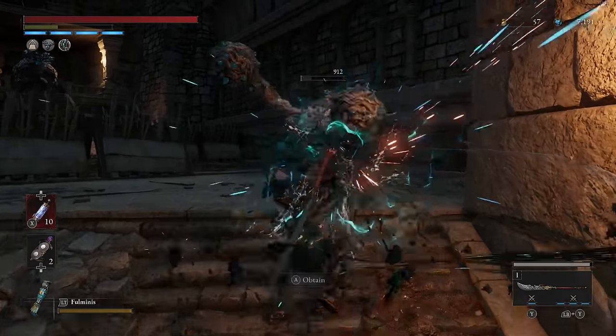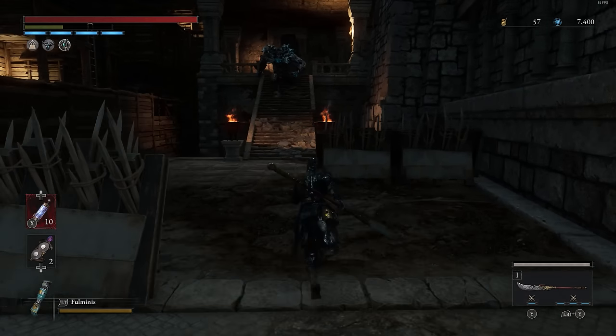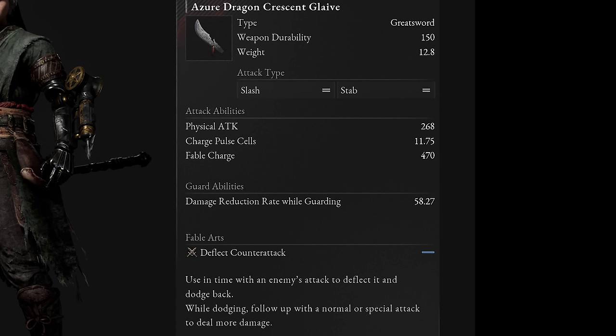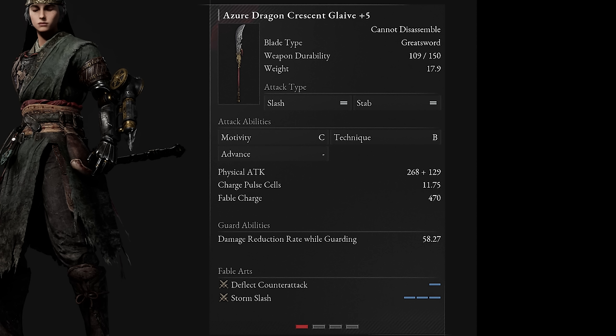You can't actually disassemble it, but not only does it look really cool — that design is amazing — but it also performs really well. Getting into the stats: this thing is a technique-based weapon. It does get a C scaling in Motivity as well, which is probably going to be better for later levels with a quality-based scaling. But at lower levels, just go with the Technique Crank and go all into Technique. It doesn't get any critical damage. Its Fable Charge Rate is pretty decent. The damage reduction while guarding is at 58, which is nothing too crazy but not bad either. It is on the heavier side, weighing in at 17.9 units.